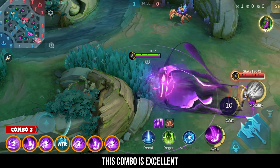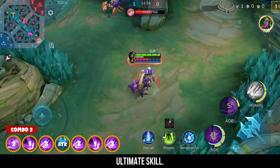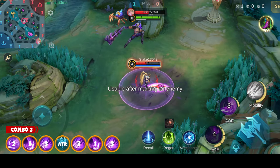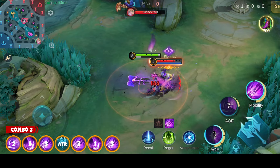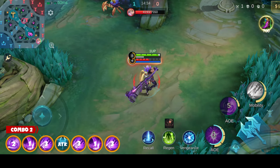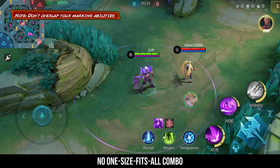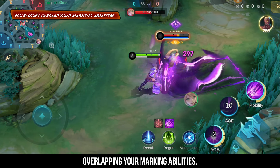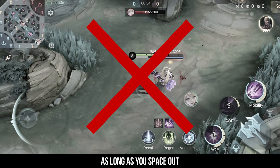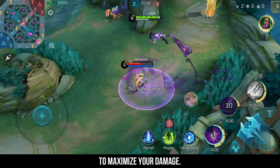This combo is excellent for closing the gap on distant opponents and instantly using your ultimate skill. Keep in mind that there's no one-size-fits-all combo for Fovius. The key is to avoid overlapping your marking abilities — as long as you space out the skills that apply Sinner's Mark, you'll be in a great position to maximize your damage.